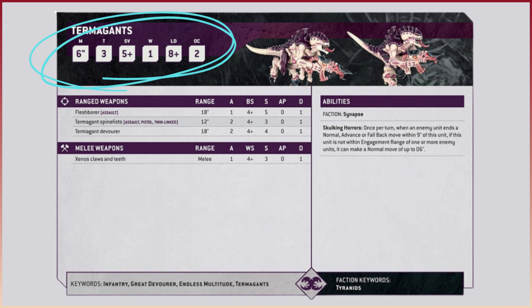Notice there's a few missing characteristics. The weapon skill, the ballistic skill, the strength as well as the attacks are no longer in the main stat line. They've been moved to the weapons area which we'll discuss momentarily. Now the armor save has finally been put in the correct place, because you need this statistic before you even need to worry about the wounds characteristic. So that should be before the wounds - it makes more sense to newer players.